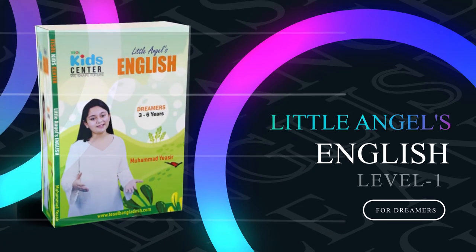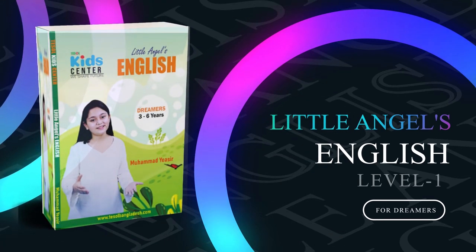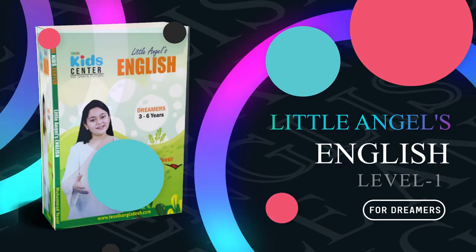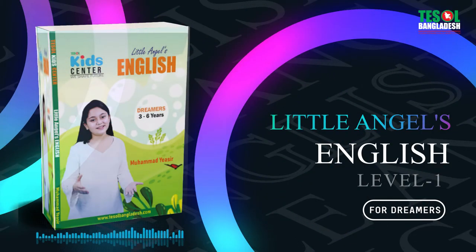Little Angel's English for Dreamers, Level 1, Class 11. Okay, I just need to read first, then I can know. Okay, the game: you will trace and match. You see this letter A, and it connects to 'and' with a small 'a', okay.